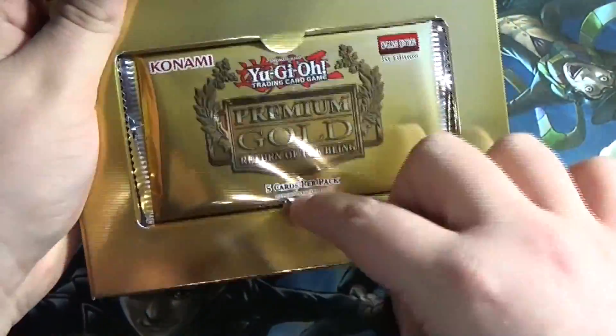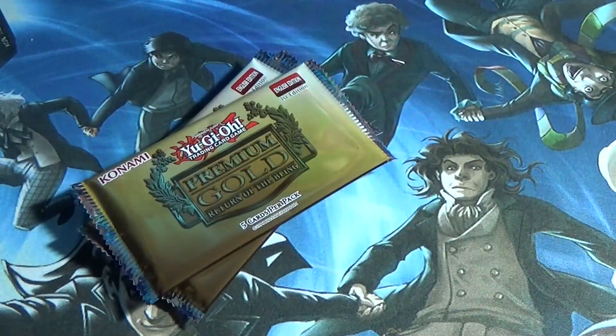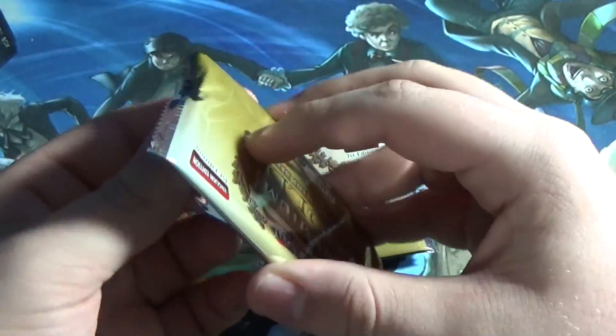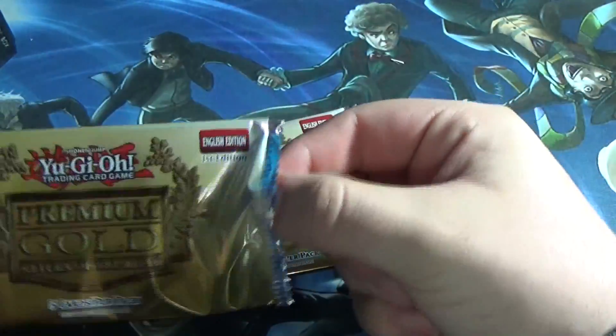Has anybody else not realized we can do this — pull the packs out way easier? So I do know that the gold secrets are going to be on this side, and what I'm going to do is this little card trick — I'm going to put the gold secrets at the back of the pack.